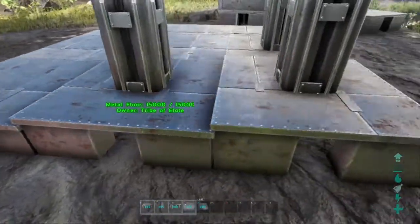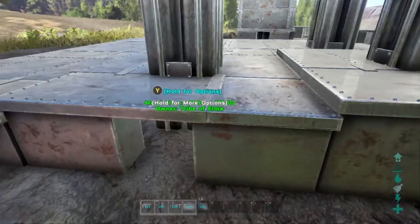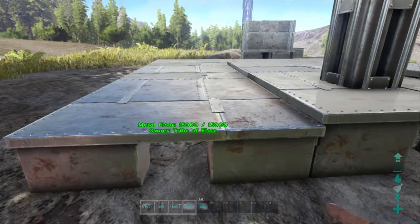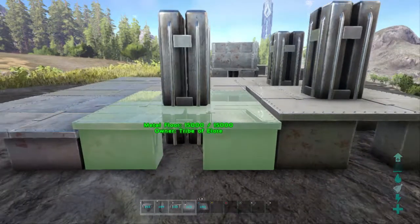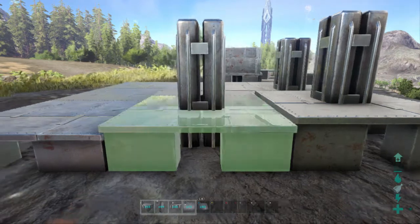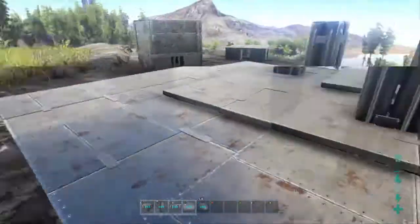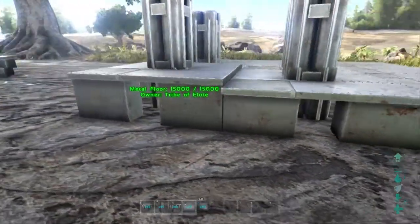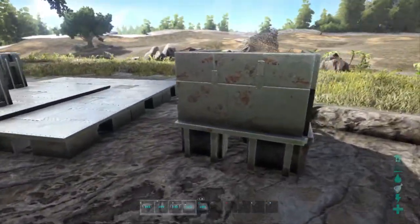You can see we have foundations — this is the default foundation size. We literally just lowered it, and lowered it even more. With this process you're actually able to stack all three sizes on top. This is the highest, and you can stack another one on top, as you can see with the snap point. This gives you extra support and extra protection, especially in PvP raiding, because you'll have triple foundations so they can't destroy them as easily.